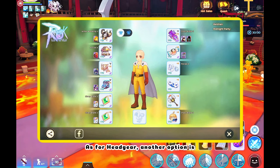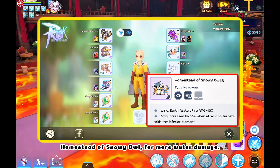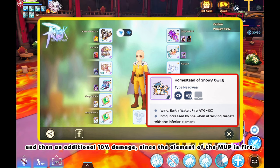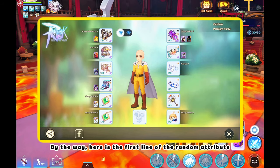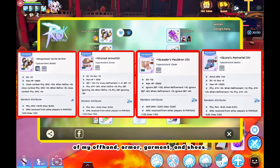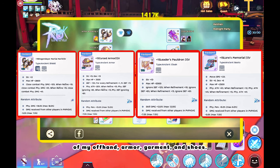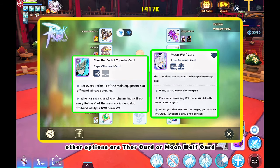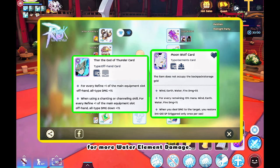As for headgear, another option is Homestead of Snowy Owl for more water damage and an additional 10% damage, since the element of the MVP is Fire. Here is the first line of the random attribute of my offhand, armor, garment, and shoes. For the offhand and garment cards, other options are Thor card or Moonwolf card for more water element damage.